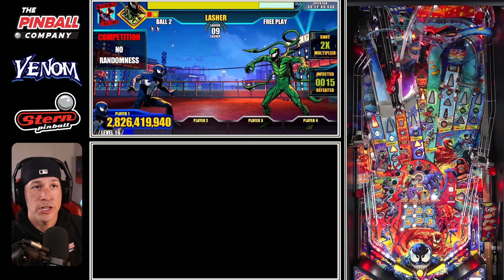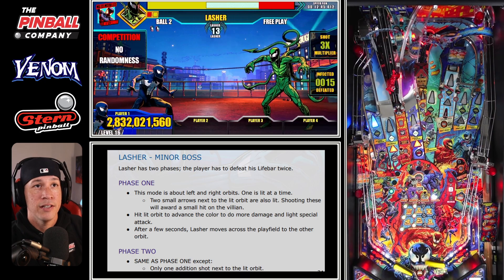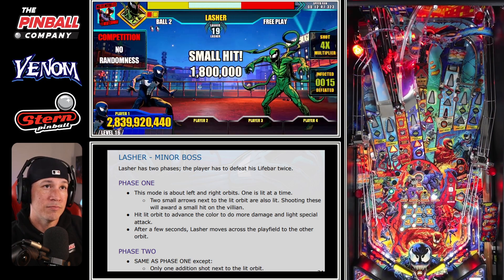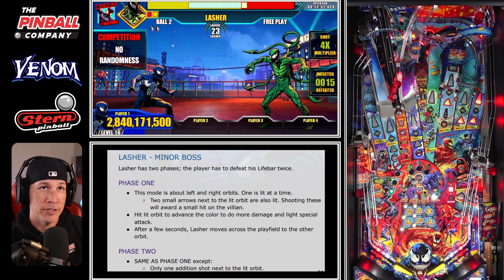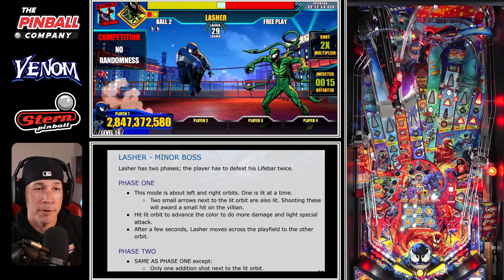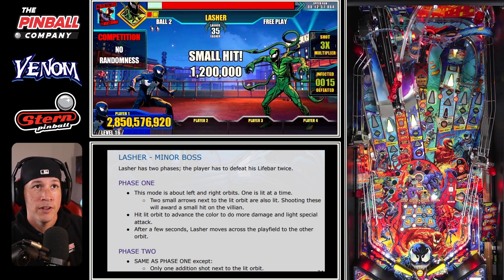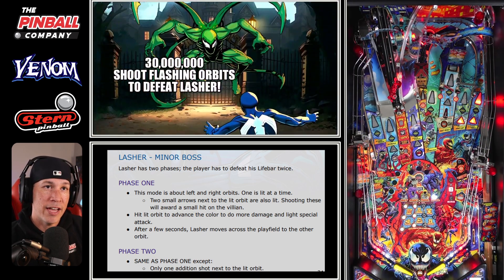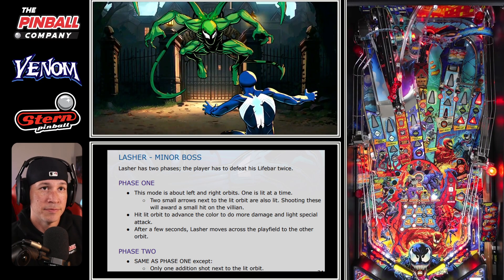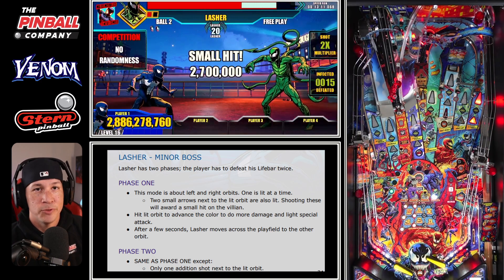Whenever you play a boss, you generally want to follow lit shots — that's it. If you have a red triangle it's going to be a little bit of damage; if you follow the actual insert that's lit, it's going to be a lot more damage. You'll see it go back and forth and you hit what's available. Once the yellow inserts are lit, it indicates you're about to leave that phase and enter the next phase. Very simple — don't overcomplicate it. When in doubt, if it's lit, just hit it.